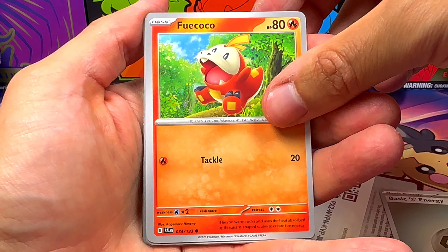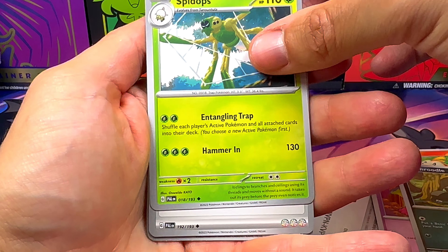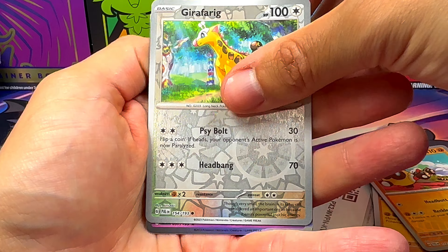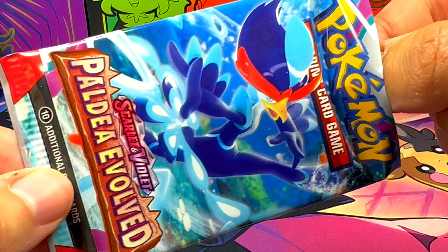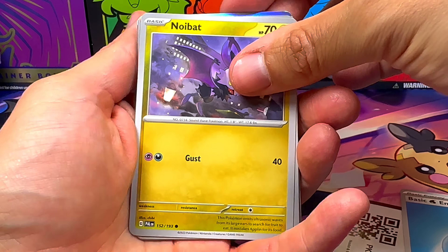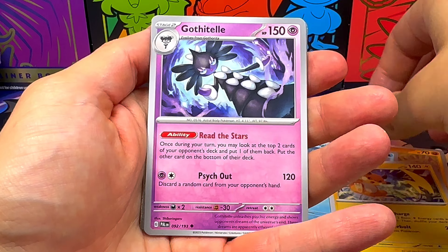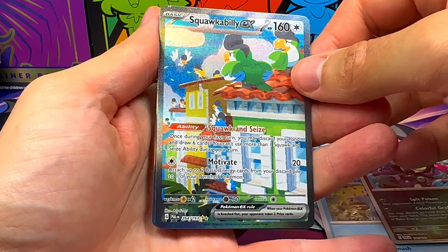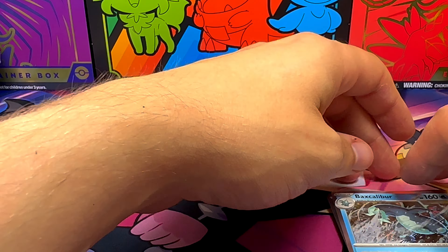Fuecoco, Wattrel, Finizen, Spidops, Reversal Energy, Palafin, Palinx Parallel, Girafarig Parallel, and one Mimikyu - which is another Pokemon that I really like to see in a full illustration card, but also this is another card in this set that I keep finding every 2 packs, so no bueno. Grafaiai Parallel, and one Squawkabilly EX - Special Illustration Rare, very very nice!